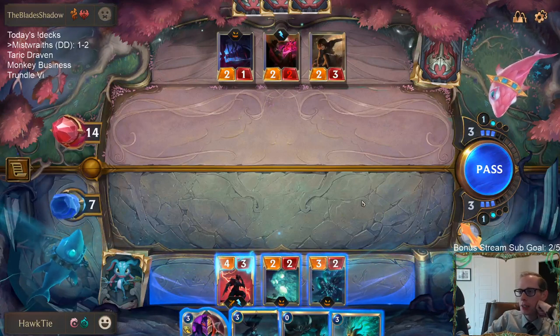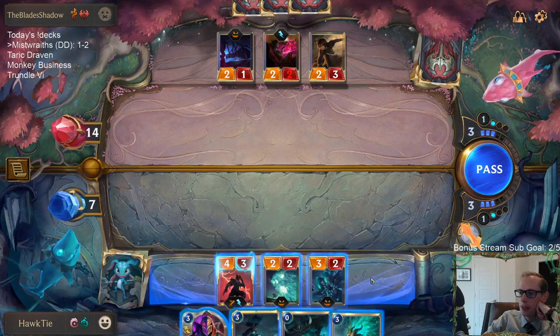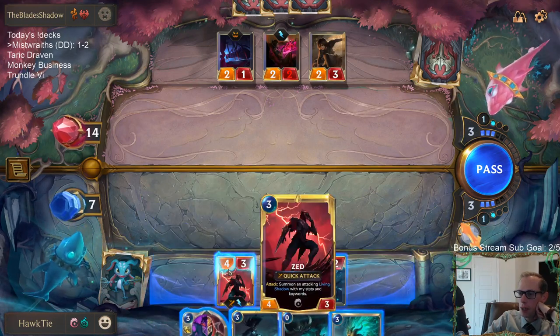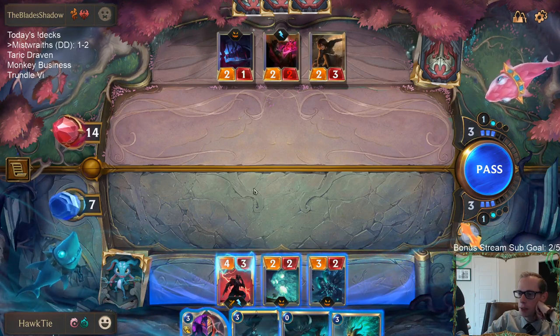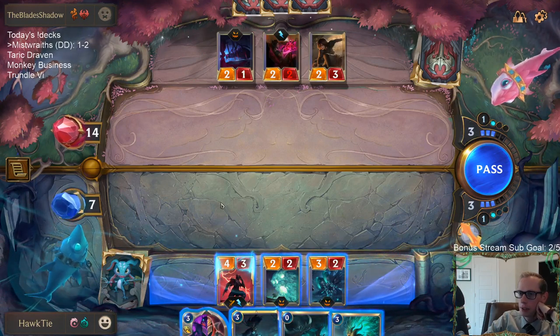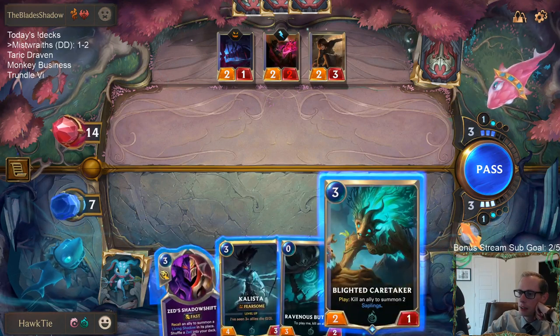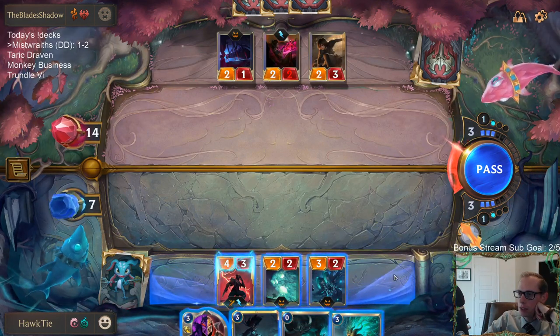They can't block Fearsome, but it's not going to kill them. If I play Kalista they just take 9 and go to 5, they block Zed and the other thing. That's not really a bad scenario for them. With Caretaker though, we have our two challengers that kill these two, and then they still kind of need to block Zed.